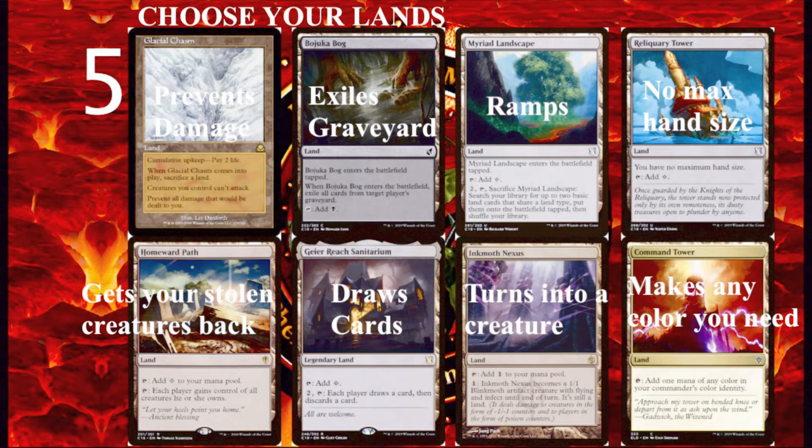Some lands can turn into creatures, deal damage, even destroy other lands or other permanents. There are so many lands with abilities that there is basically a land card for almost any desired effect — lands that can even make your opponents discard cards. In casual commander, you normally want 35 to 40 lands, most decks have 37. Statistically, 37 lands means you should not draw too many or too few. Competitive decks tend to run so many cheap mana rocks that they only have like 30 lands, sometimes less than 30 because they're running like 18 mana rocks.